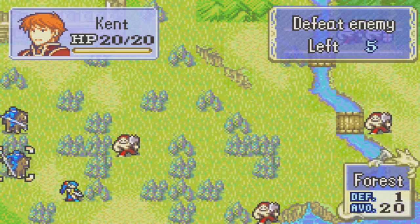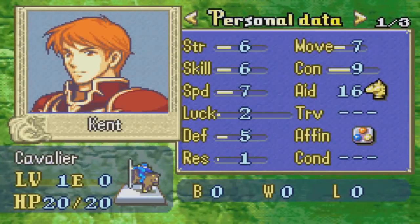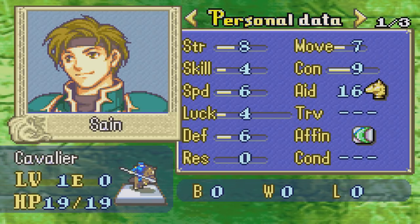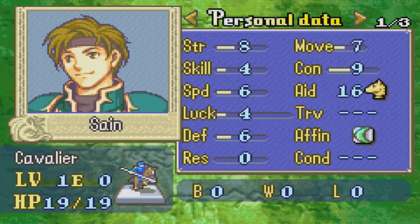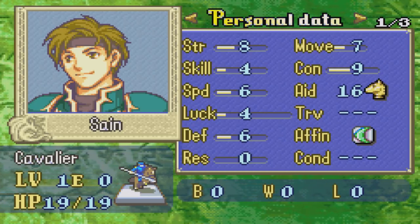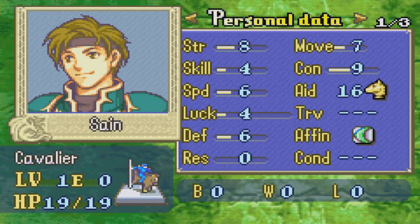So to go over their stats here, it's worth mentioning that Cavaliers have a bit of a trope in Fire Emblem games — there's always a red Cavalier and a green Cavalier. Both Cavaliers have different stats and attributes. It goes all the way back to the very first Fire Emblem game, where it was Cain and Abel. Cain was the red knight, Abel was the green knight, and they had their own set of stats and attributes which made them both very capable units, and they carried that through the rest of the series.